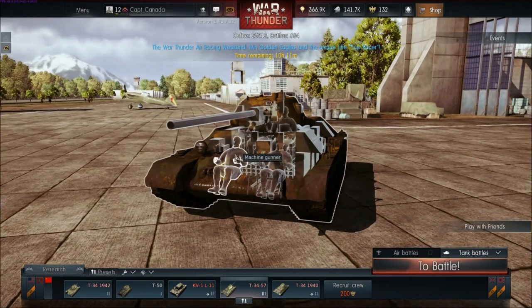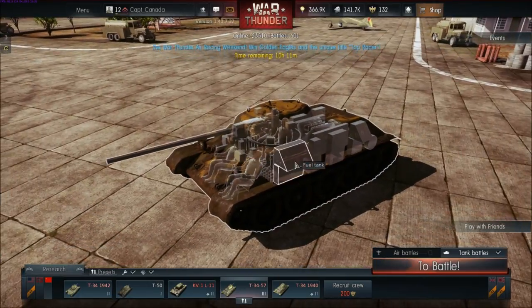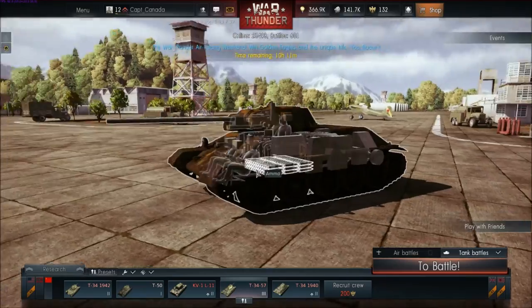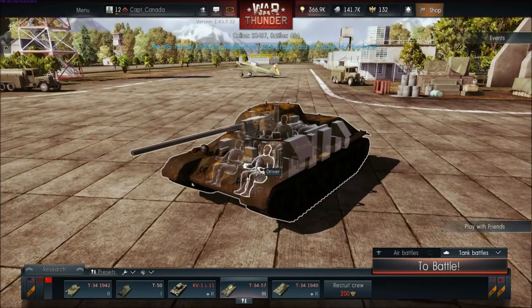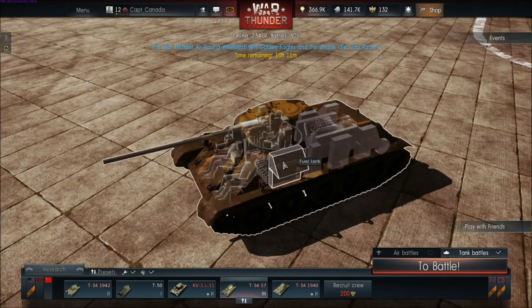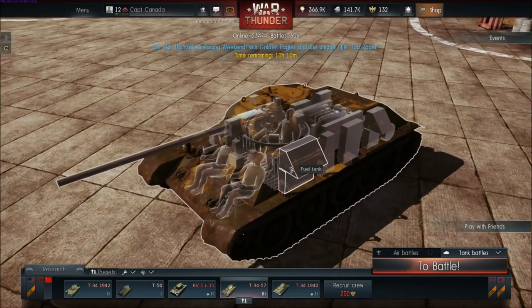You can see it mouse over the driver, the machine gunner, the driver, gunner, and your commander. It's a lot more effective to be able to play the game when you have this information. I really appreciate that War Thunder put this in — it just makes the game make sense. And this comes into play a lot better when you see how it relates to the kill cam.